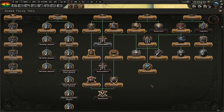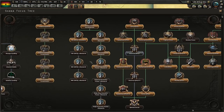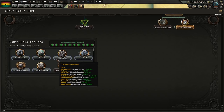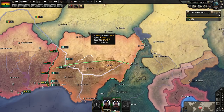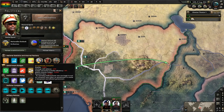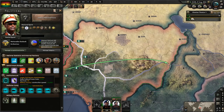We're not going to worry about the doctrine effort. We don't have any new industry to work on, we don't have any new research slots to unlock. I think I'm just going to not run any national focuses for now and use the political power, because we could really use political power to reduce corruption and do some other changes.